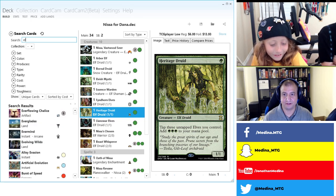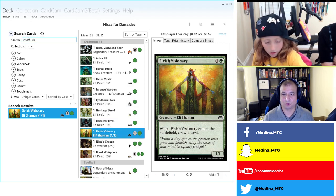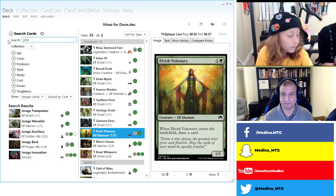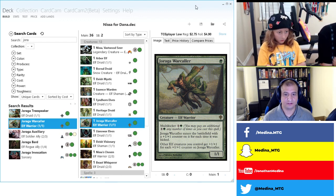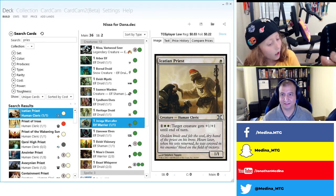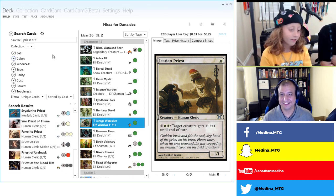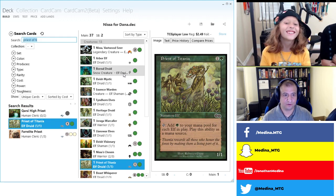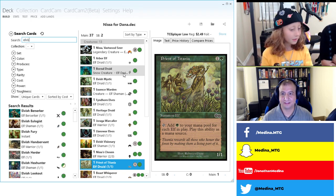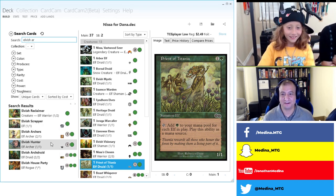Let's add Elvish Visionary and Joraga Warcaller. Elvish Visionary doesn't tap for mana, and Warcaller pumps them up. From chat, Gavin Lee suggests Priest of Titania — we've got to have that. Also Wyrmcoil Engine? Maybe, but that's not technically an elf. Gavin also suggests Wyrmcoil Channeler and Elvish Archdruid — Elvish Archdruid definitely.